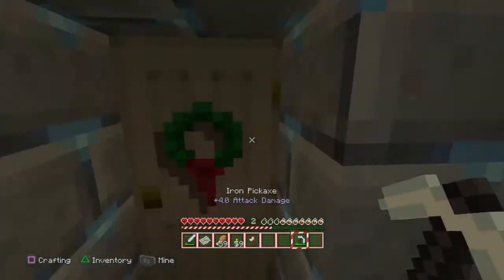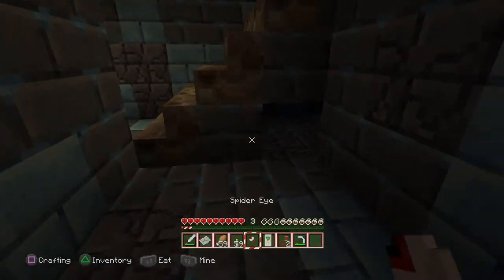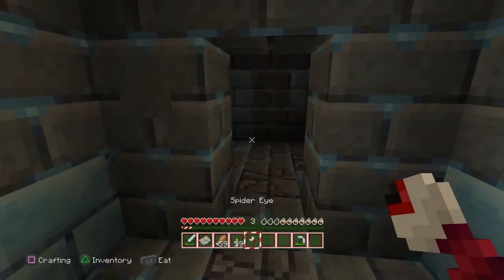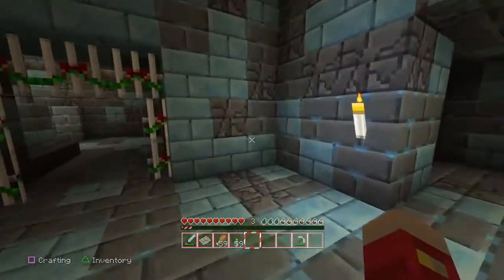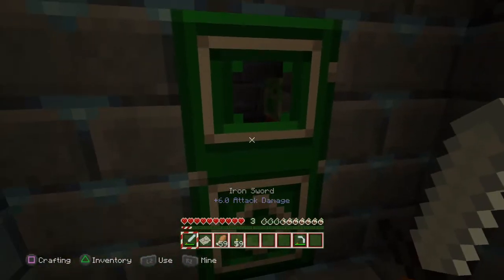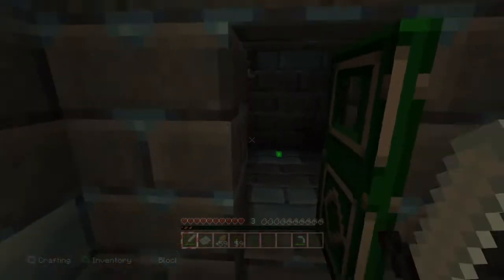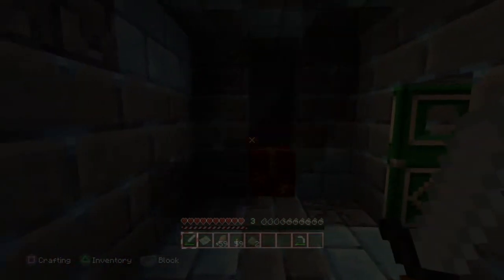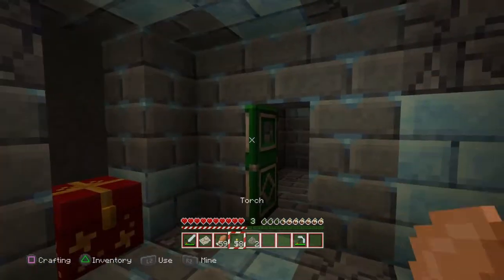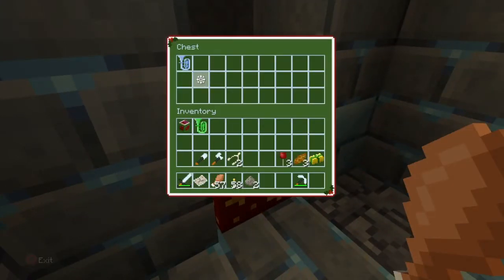Let's try this door and see if there's anything behind it. I don't think there are levers — I think you just have to break them. What is that? Oh, it's a spider eye — a bit weird. Let's go down this one. There's a creeper! No, no — took it out just in time. That was very, very close. Let me eat quickly just in case anything pops up. There's a chest here.